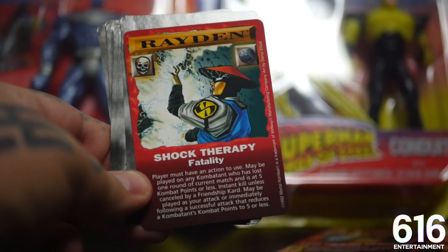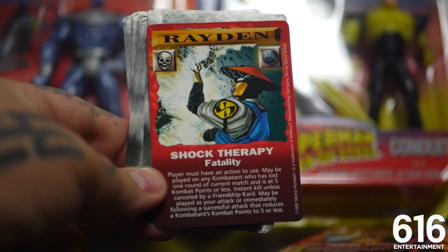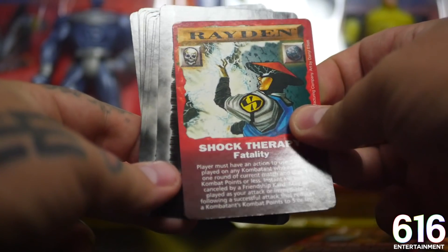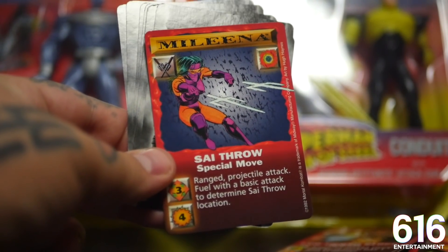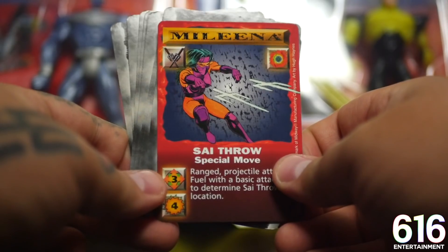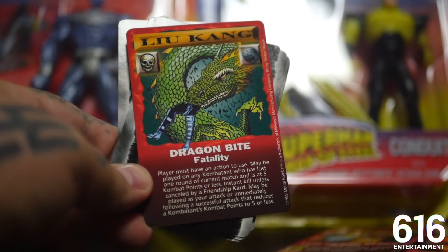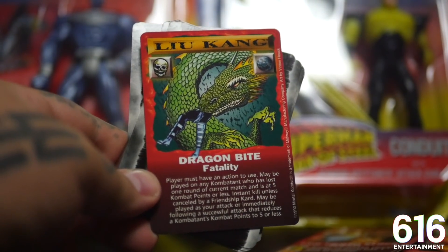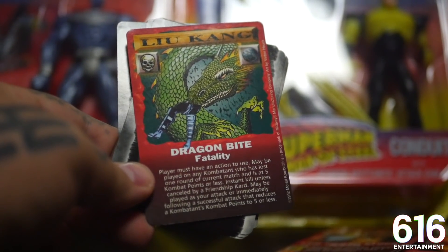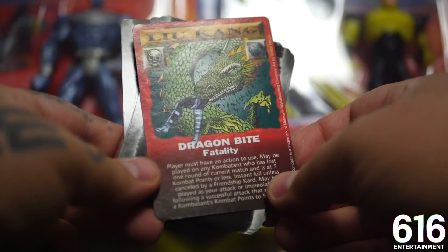We got another fatality card - Raiden with the shock therapy fatality. That doesn't look like any sort of therapy I've ever seen before. I think this is a one-and-done therapy - you're not going to have problems anymore, but you ain't going to have shit. Mileena with the scythrow - this is kind of reminiscent of a card we had from Mileena earlier, but I know there's a lot of Mileena marks out there. The dragon bite - goddamn. We're getting a lot of heavy hitters, a lot of main eventers right at the end here. This artwork is fantastic. That's gotta be Smoke getting bit in half. He's not in half just yet, but you know he will be.